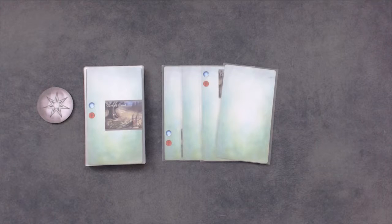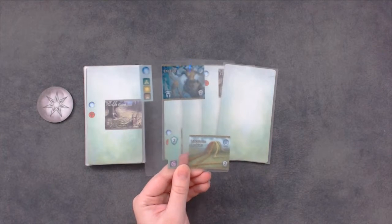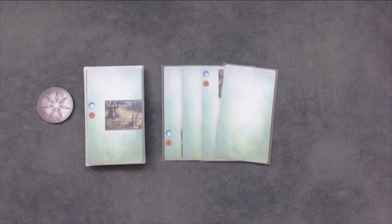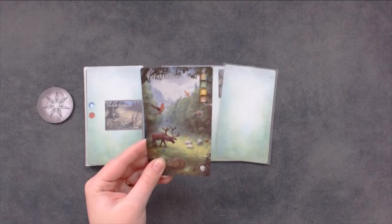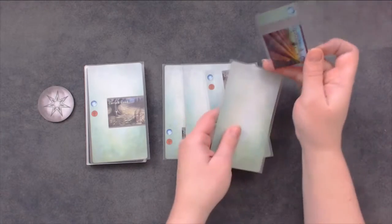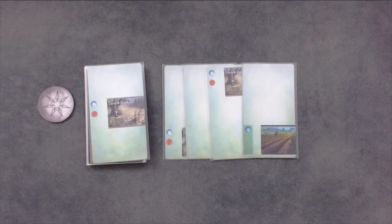Veil cards can be bought with spirit symbols. Count up the number and type of spirit symbols in your field. There are four different types: Animal, Forest, Sky, and Wild. If a Veil card has a Rainbow Wild spirit, you can use any symbol for that symbol. Veil cards cannot be used on the same turn that they are bought. At the start of the discard phase, sleeve all newly acquired advancements by sliding them into the sleeve of the card in your field. Keep in mind that you cannot cover an already present advancement, but you can cover an ability that runs the length of the card.